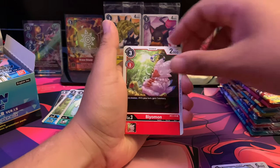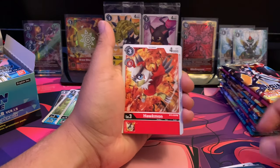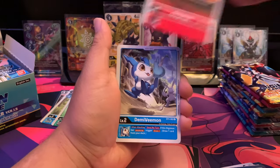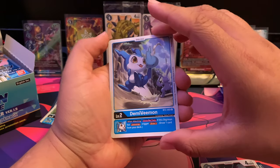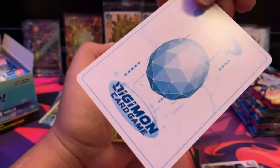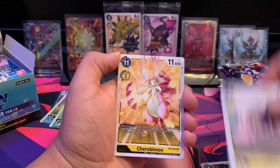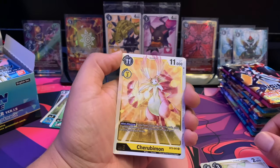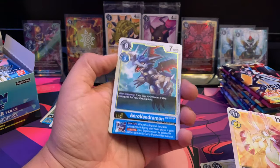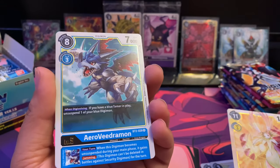We got Bifrost, Gargomon — one of my other favorite Digimon — put it to the side. We got Seizuremon, Psychmon, Beemon, Lightning Paw, Hawkmon — putting it aside because it's also from Adventure 02. We got Greymon, Demi V-mon — that's the pre-evolution to V-mon, he's just so cute, I love him to death.